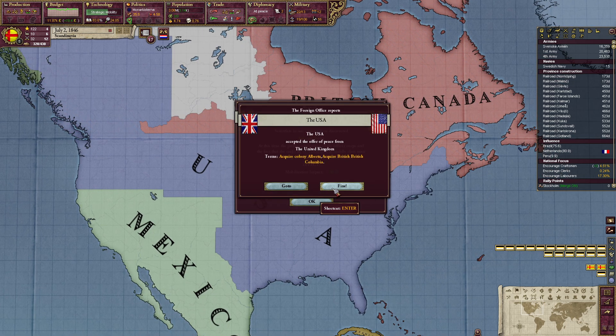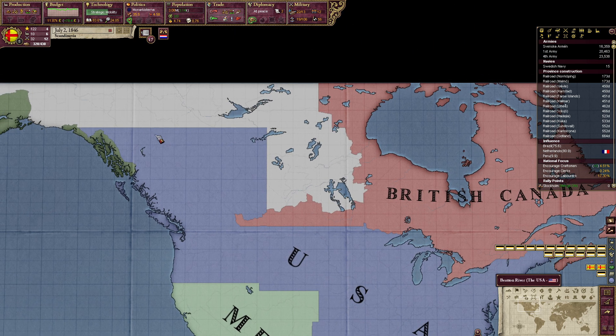There we go — we are out of the war. What happened? The USA accepted the offer from the United Kingdom. They acquired Alberta and British Columbia — the USA got this out of this crisis.